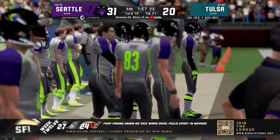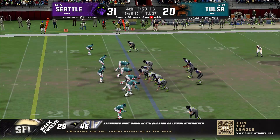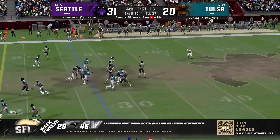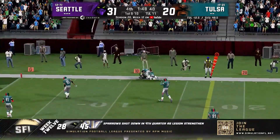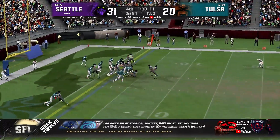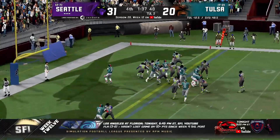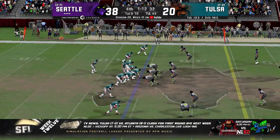Seattle in prime territory to get back with the big dogs here in the SFL. Lanton going to go for the throw — has a man open to the right side, caught for the first down. Down to the 15 to the 11. Even with the loss, Tulsa will still be at the top. Blue Scout will run it into the end zone — touchdown, Seattle! By number 13, that's Corey Jones. That's his first catch of the day.